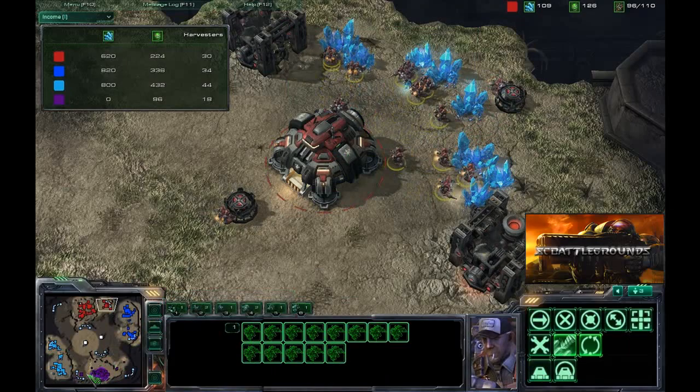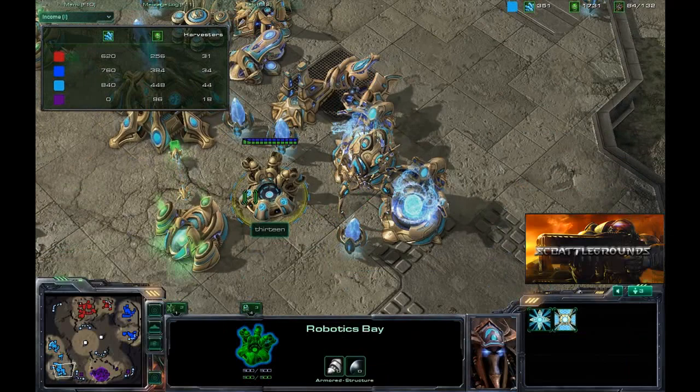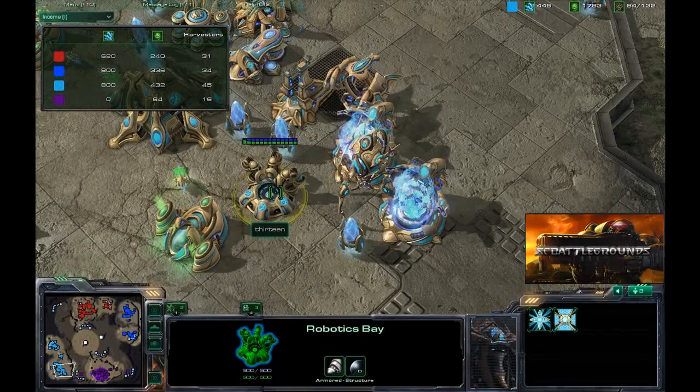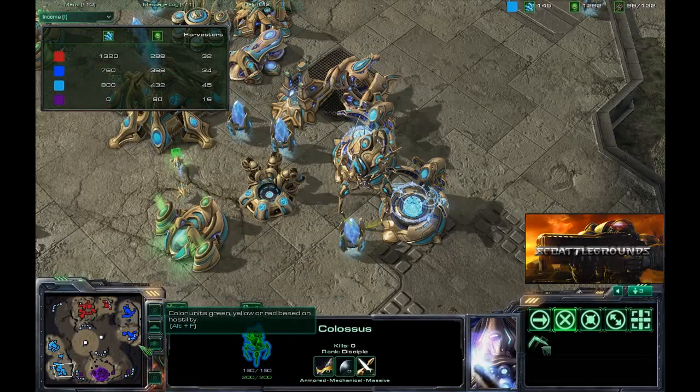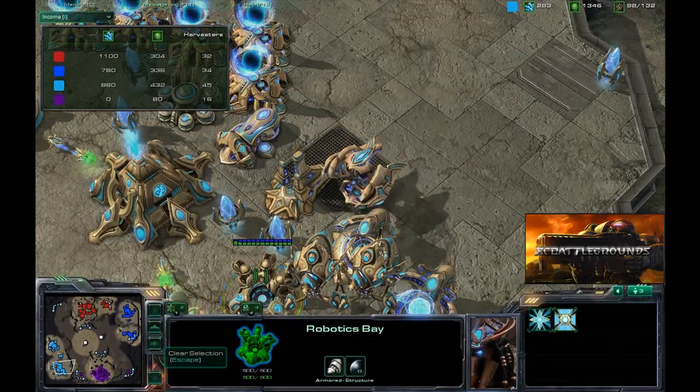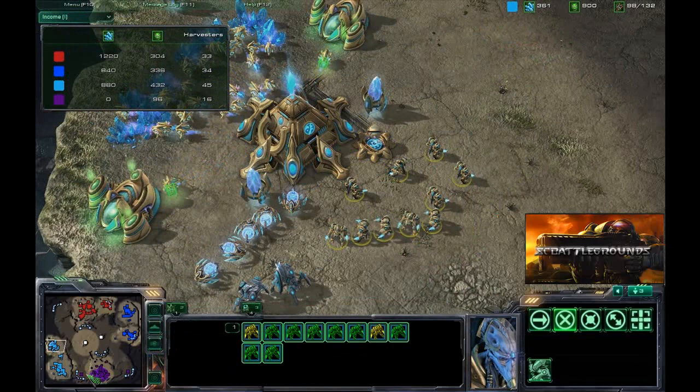Going back to 13's base - it looks like you've done a bit of a tech switch yourself, going to colossus. Yeah, this is something I like to do when I feel like my back's against the wall. They obviously have the advantage - you're one-basing at this point, your income is zero. I like to switch things up since I don't have much to lose, and see if I can catch them off guard with different tech. You've already researched the thermal lance upgrade, so you'll have that extended range for the colossus. With zealots up front to tank, the ranged colossus are going to do a lot of damage - they don't have any air units right now.